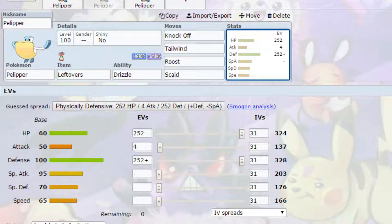For EVs we've gone for similar: max HP, max Defense, 4 EVs in Attack. It's got Impish here — more Defense, less Special Attack. You can always run less Speed if you want to, but that's just an idea for the set.